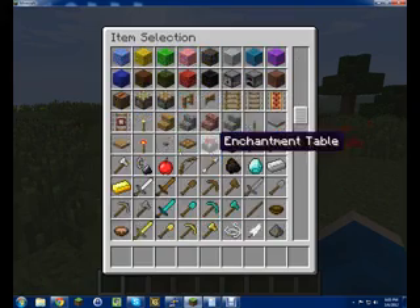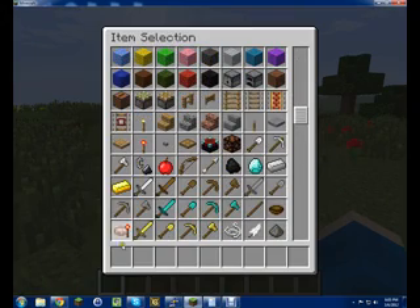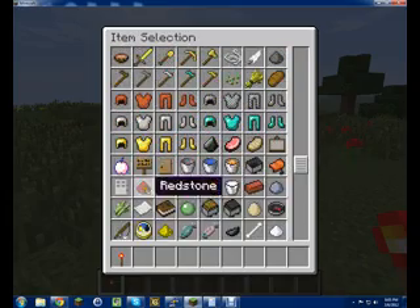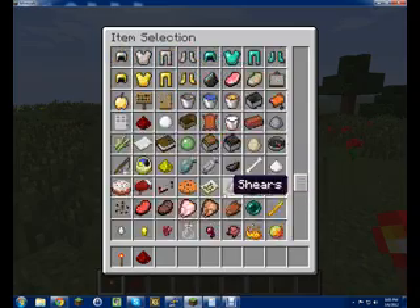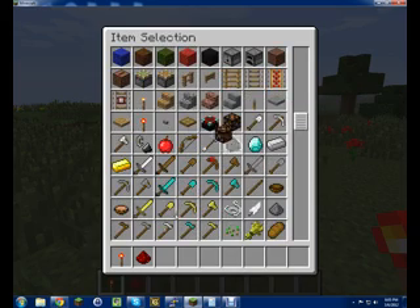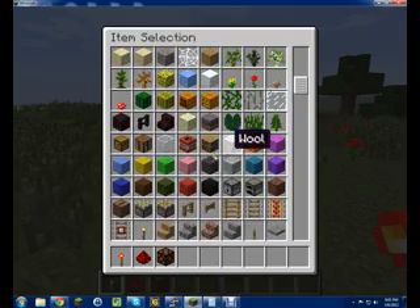All you need basically is four redstone torches, some redstone — as much as you need really. You can also use this to make arrow shooters and such. Obviously a redstone lamp, and any type of block — for this I'll just use red wool, that's quite visible.